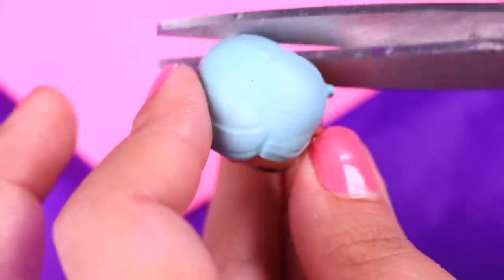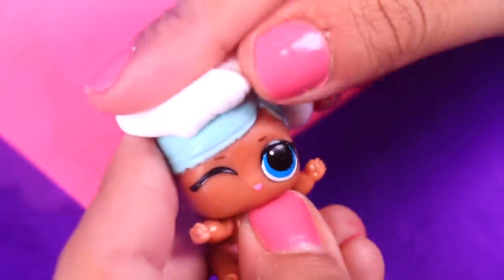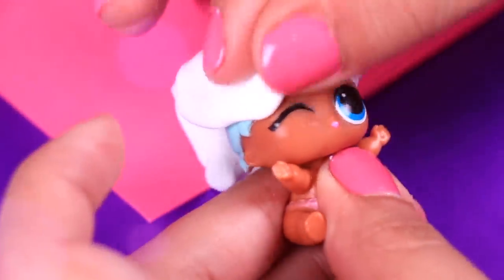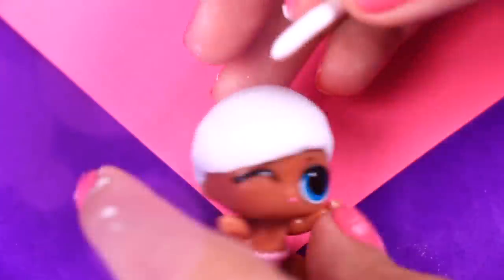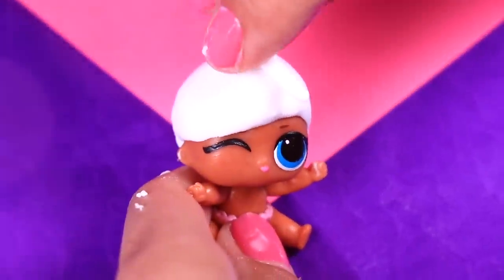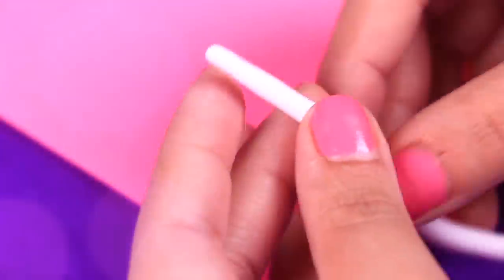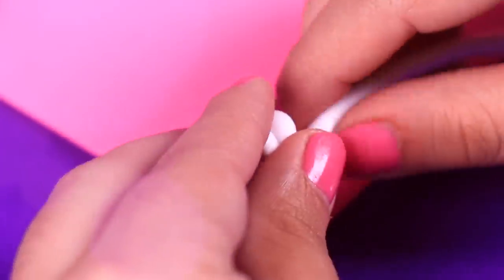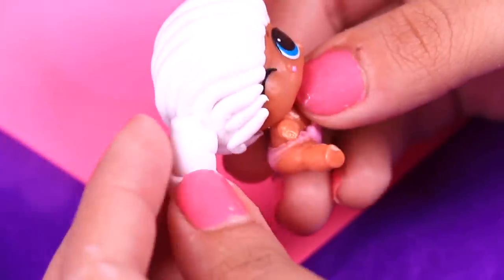We are going to start with Zoe! First we need to cut off the pigtails from our little sister — do it very carefully. Then we are going to add a piece of foam on the head so we can start modeling the hair, covering all of the hair including the bangs. To create Zoe's colorful dreadlocks we are going to attach foam strips on the head following the hairline. With other foam strips we are going to twist them so we can attach them on the back part of the hair — this way the dreadlocks are going to look amazing!